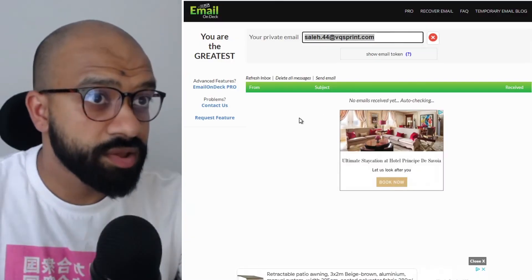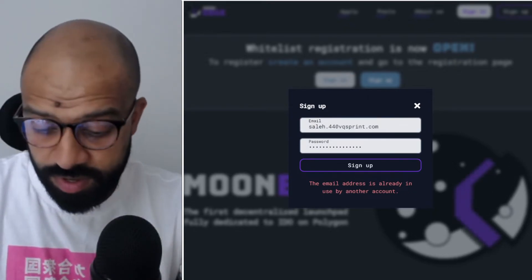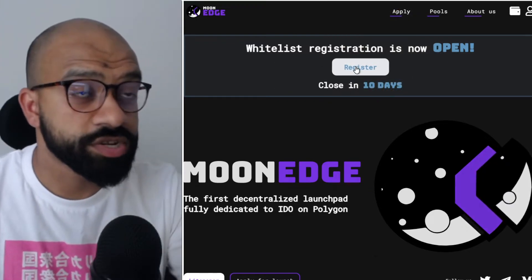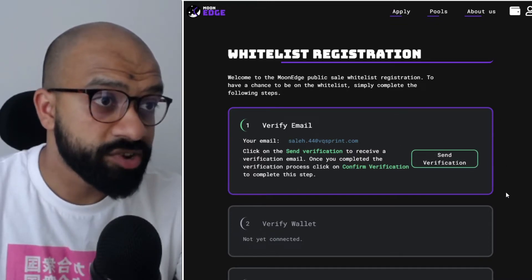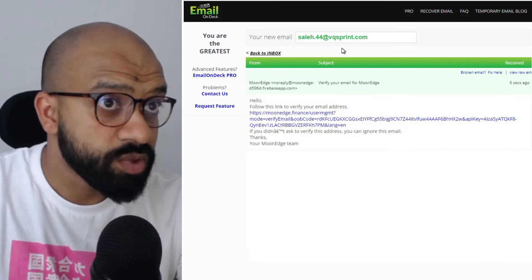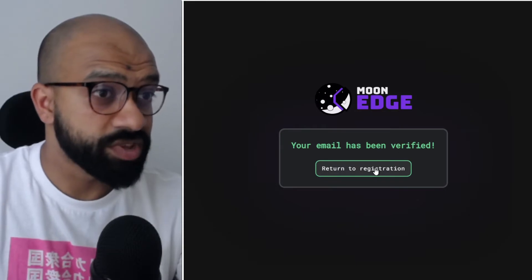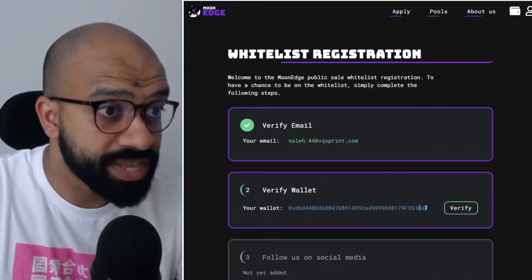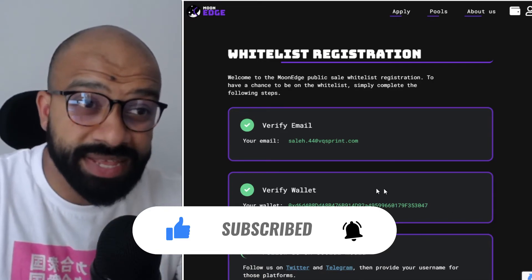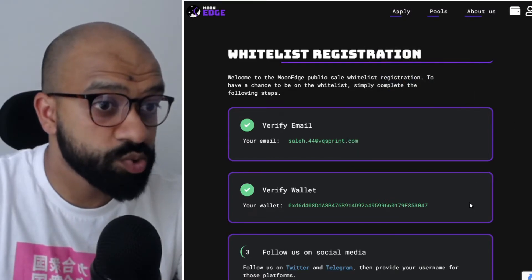On the sign-up page, enter your email address and pick a password, then click Sign Up. You'll then be presented with a registration button — click Register and enter your email, then click Send Verification. Open the verification email, click the verification link, and once confirmed click Return to Registration. Then verify the wallet that's connected — click Verify. Note: if you're not connected to Matic Mainnet at this point, it will throw an error, so make sure you're on Matic Mainnet.